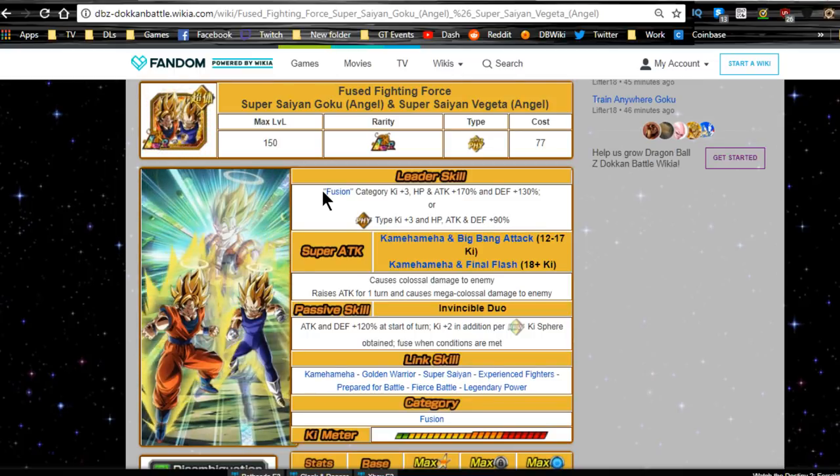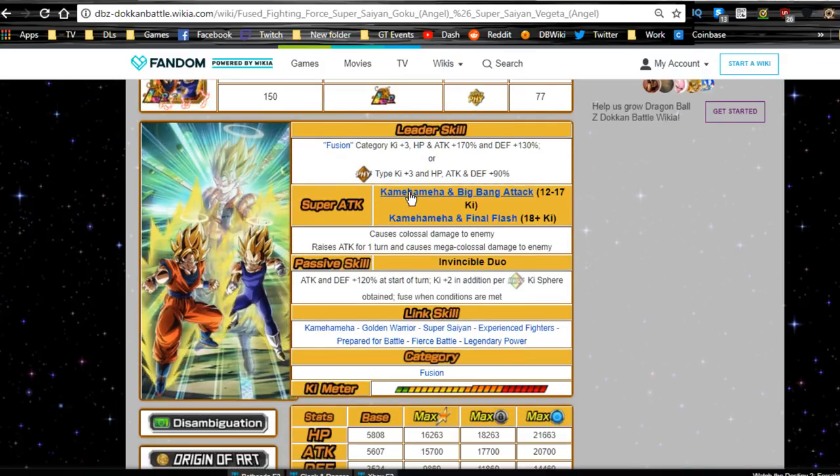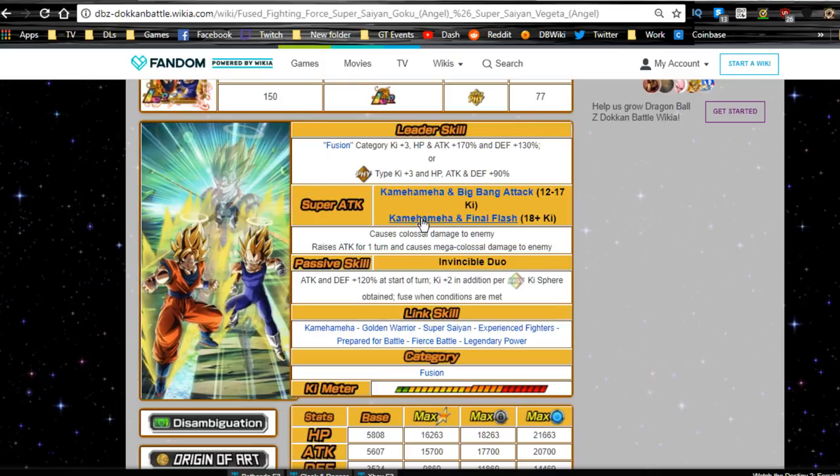You also have the Majin Buu saga units available, though Potara characters like Vegito aren't technically Fusion category, but they're still there for linking. Super attack is Kamehameha and Big Bang Attack at 12 to 17 Ki, and at 18 Ki it's Kamehameha and Final Flash.